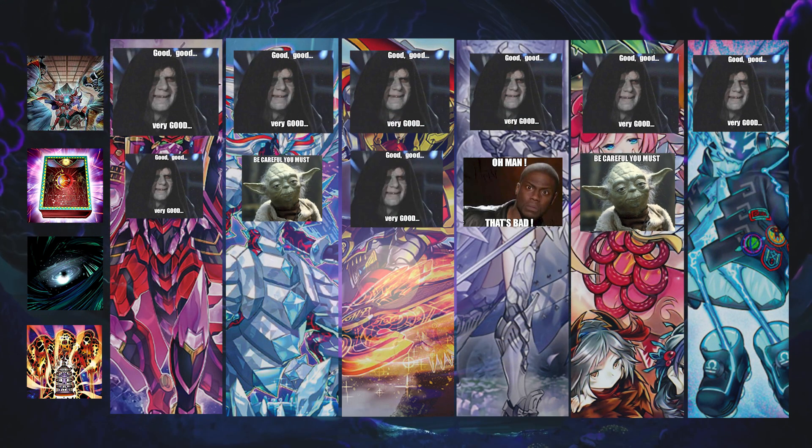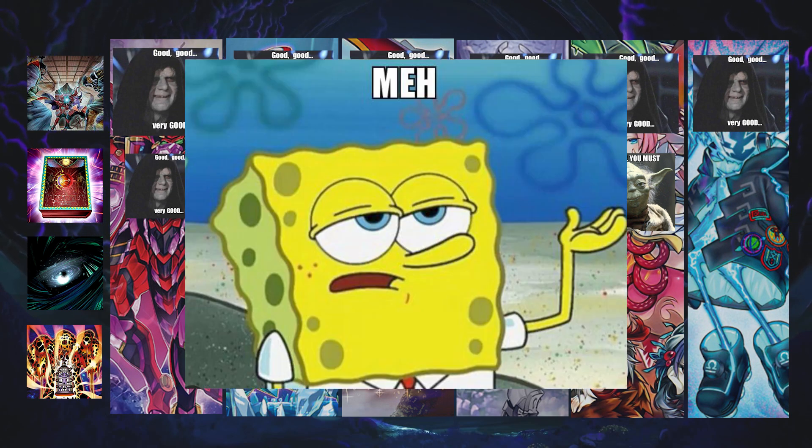Against Sprites it's okay — it can be pretty good on their first normal summon. If they go Nimble Beaver and you activate Book of Eclipse, flipping it face down along with the monster that comes from the deck, they no longer control a Level 2 monster so they can't keep spawning Sprite monsters. You can also Book of Eclipse their Gigantic Sprite when it's summoned, stopping them from special summoning from the deck, going into Zeus, and accessing their link monsters. Link monsters can't be flipped face down, but it's a nice deterrent.